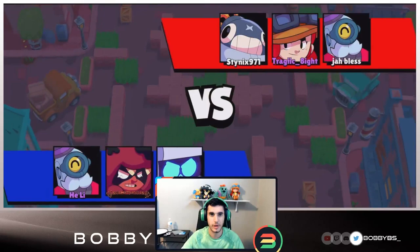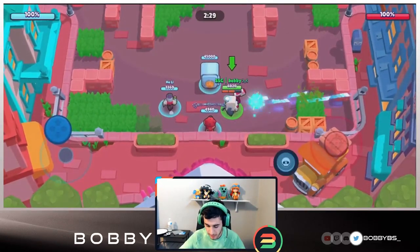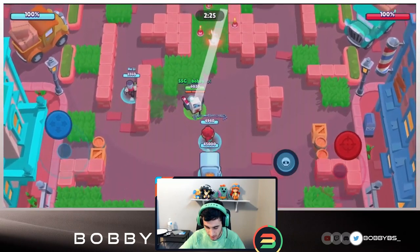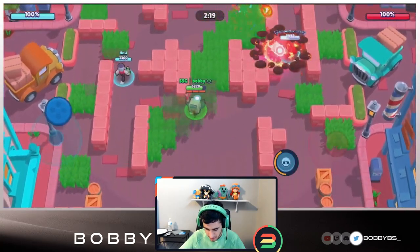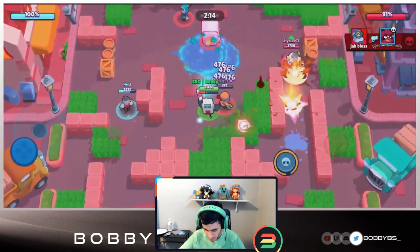Here we go into the next game and we got Anita and a Barley - actually my favorite comp we've played with so far. Anita is looking a little bit laggy or AFK. They have a Jesse, a Barley, and a Tick - that's a really strong comp actually, going to be really annoying to deal with.